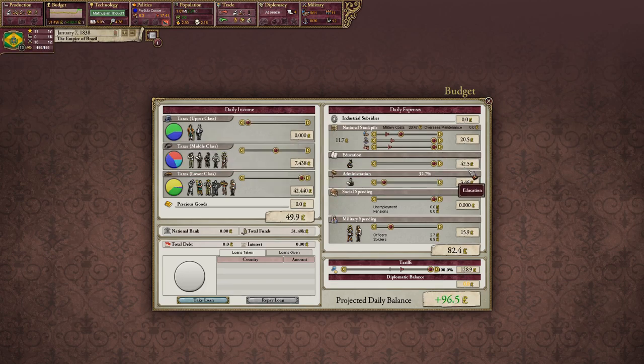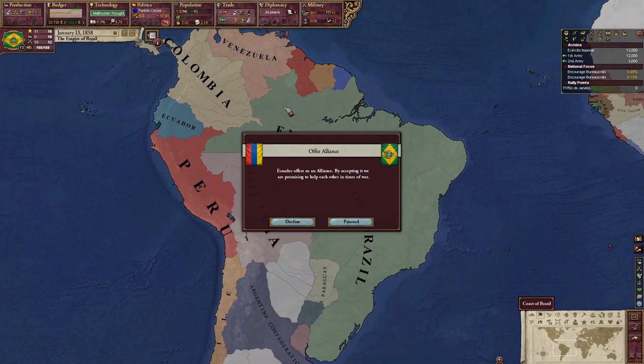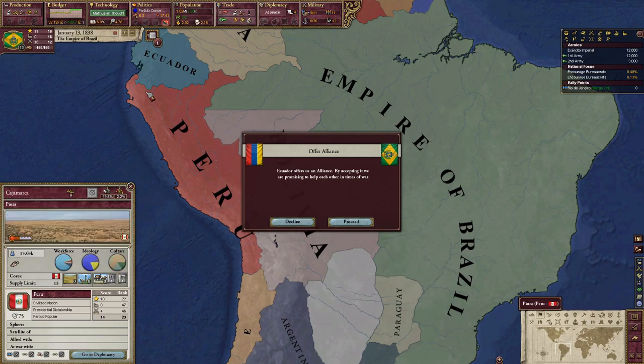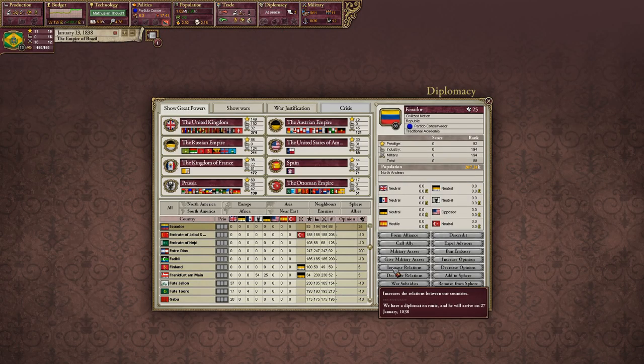Don't tax the upper class because I want them to spend some money. Ecuador — I'm not sure about them. Maybe, maybe not — they're not allied with anybody. I'll increase relations with them for now. Spain has Sulu, America has Texas — that's kind of a unique Prussian-style flag. Kingdom of France looks pretty cool.